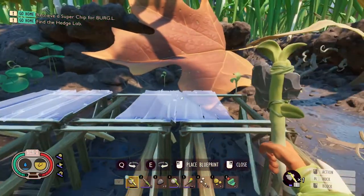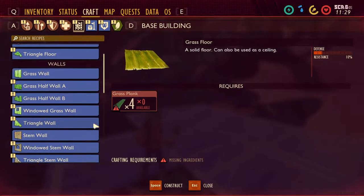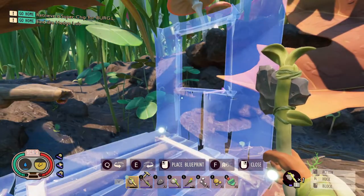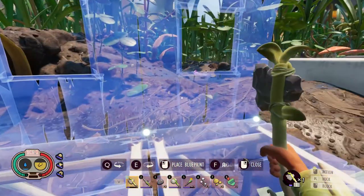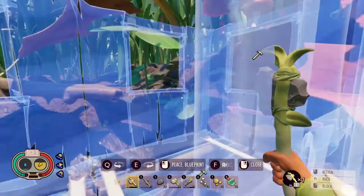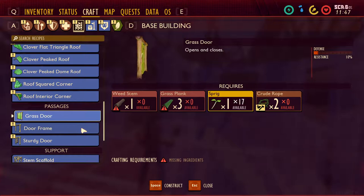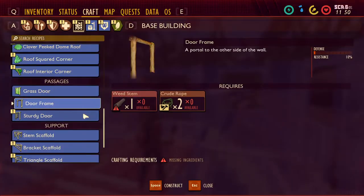I actually didn't know you could go into build mode without actually having resources. So I can do that and then go in here — grass wall. I have to get more dandelions. I should go right across because I like having windows to see who's coming at me, see if I need to be prepared. If the spider can get in, at least he'd be able to get out. And for our door, I think there's only one door — there's a grass door we can use. I think I might want to go with a sturdy door.